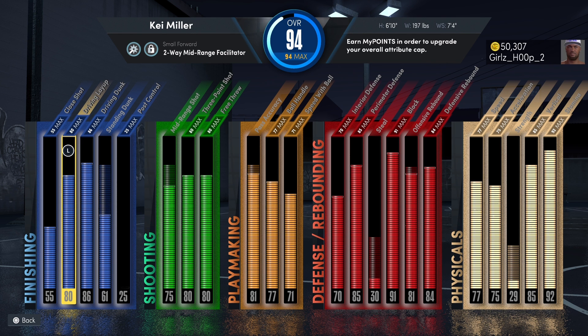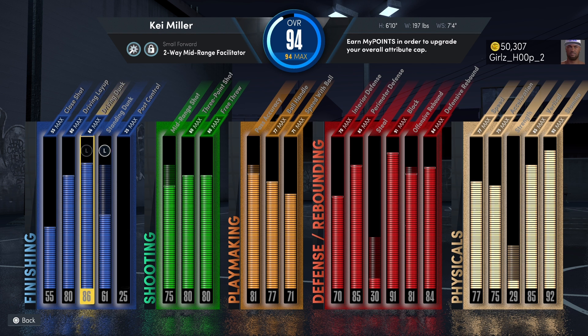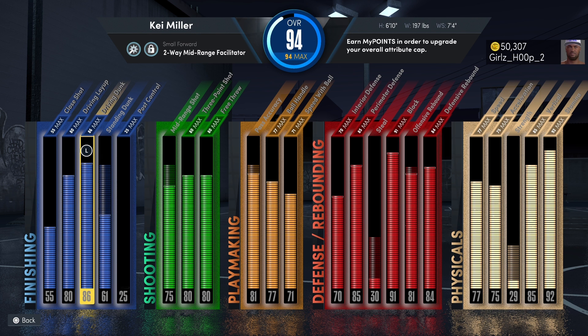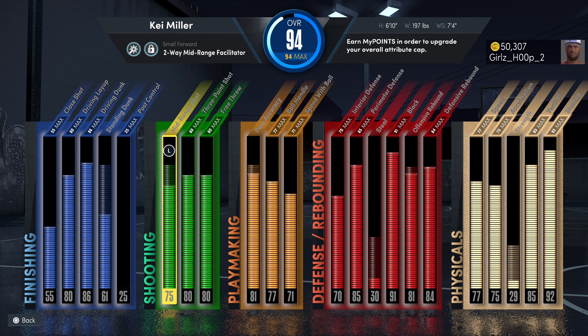Just to give you guys a heads up, I made this guy to play at the four, so he's a little bit taller than where a small forward would typically be — but I made him to be a power forward. With the squad I play with, he typically falls in the four, and if you play randoms you'll probably fall at the three or four. Anyway: 55 close shot, 80 driving layup, 86 driving dunk. My standing dunk is not turned up yet — I don't really play down in the paint, I'm on the perimeter more. The driving layup and driving dunk are OP. Mid-range I only have at 75 right now, but it'll be turned up soon.